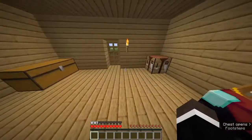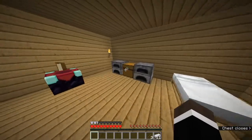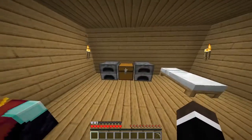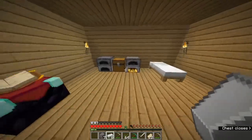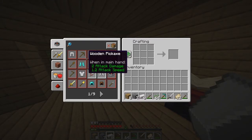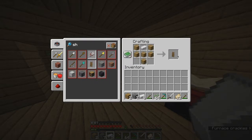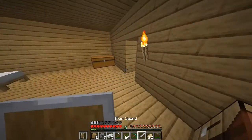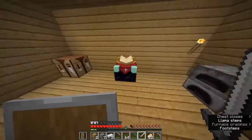Okay guys, so here we are loaded in. If you remember last episode, we did die and we lost everything. So basically what we're gonna do is, we're going to make an iron pick, get some food. Do we have any wood? Oh we do. Shield — I always forget how to make this guys. Can't even spell shield. Got any sticks? No. Wandering trader.